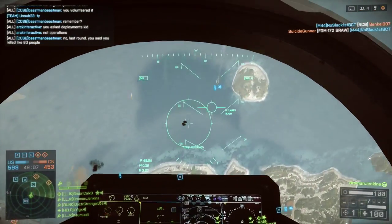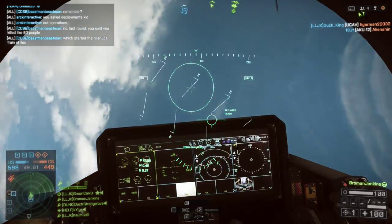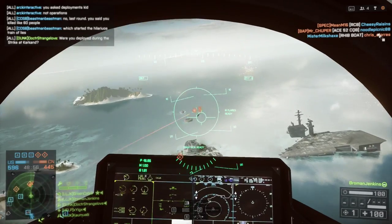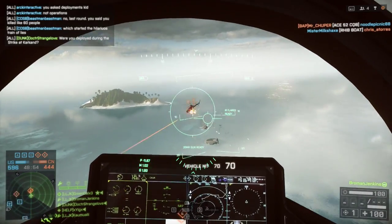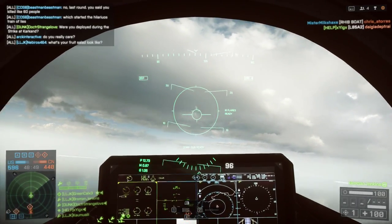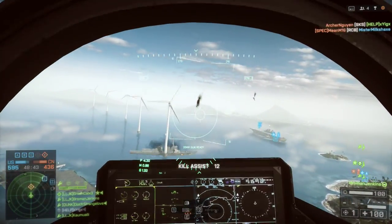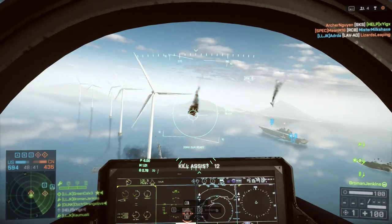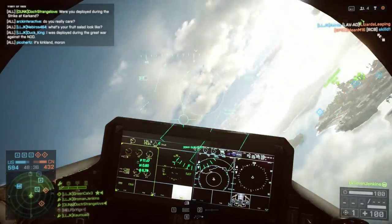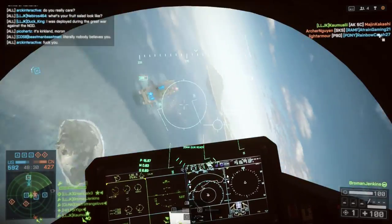The active radar missiles have been nerfed pretty significantly — you can now only carry four total, I believe. It might have actually gone down to two. And they do not flip you over anymore, which is very much appreciated by most of the community. Players can actually fly without getting flipped over by one of the easier-to-use weapons. The cone of influence in front of the missile has been greatly reduced to the point where you have to be fairly close. I haven't really seen anyone use an active radar missile since this patch, so I don't know exactly how it's going, but it sounds like it's doing a little better than I thought.